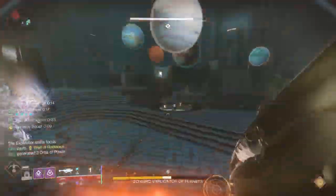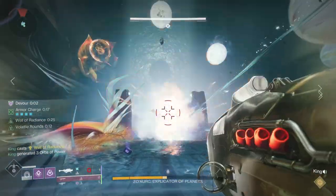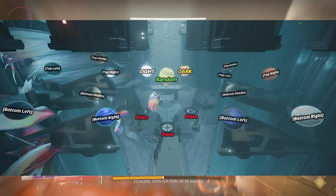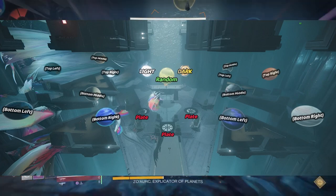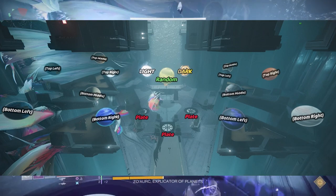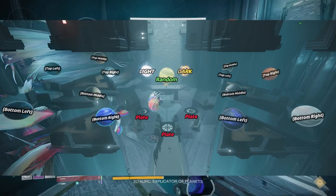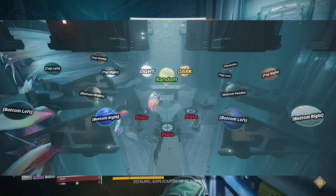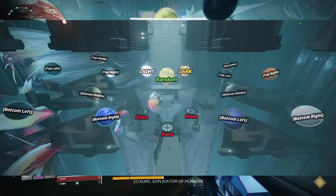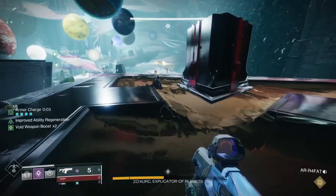In this encounter, you're going to notice there's a bunch of planets scattered around the room. To best show you how this works, I will put up an overlay that was done by TheDanger2468 on Reddit. In this overlay, you're going to notice that there are four plates — two on the right and two on the left. The dark is on the right, the light is on the left. You'll notice each of the plates has three planets on them. I'll get into how you can call those out to your fireteam during the encounter, but for now, just imagine that there are three.